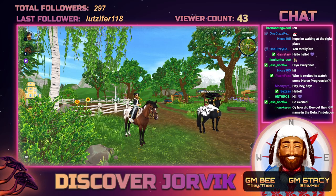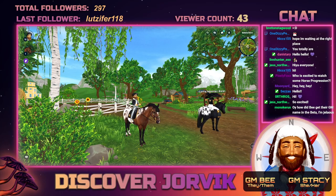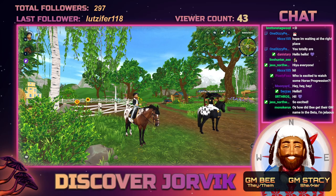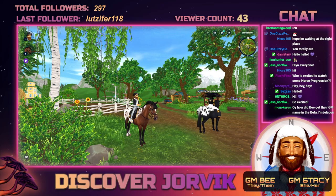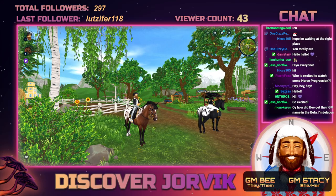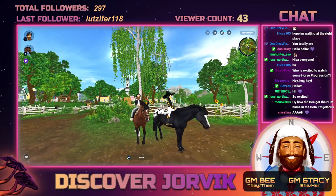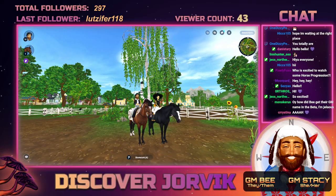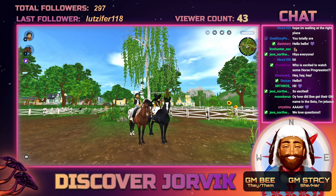My name is Breton, but some might know me online as Game Master B. My pronouns are they/them, and I'm the lead game designer here at Star Stable. My job is to lead the other designers, teams, and projects on big initiatives — but most importantly, I ask questions. How do you build a relationship with your horse? How do we make levelling up as fun and satisfying as possible? These are the questions that keep me awake at night.